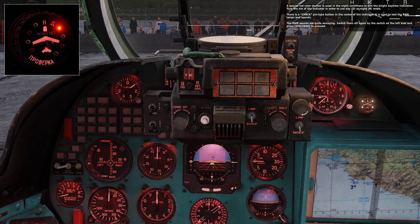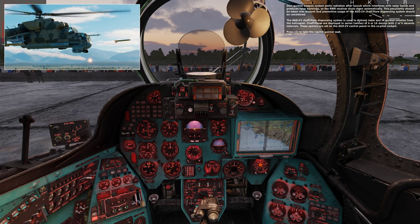All guided weapons systems emit radiation after launch, which interferes with radar bands and produces false warnings, so the RWR receiver shuts down automatically. This peculiarity should be taken into account, and preventive usage of the ASO-2V chaff/flare dispensing system should be considered. The ASO-2V chaff/flare dispensing system is used to distract radar and IR guided missiles from the helicopter. Chaff/flares are deployed in series of 4 or 16 decoys with 2 or 4 second intervals.